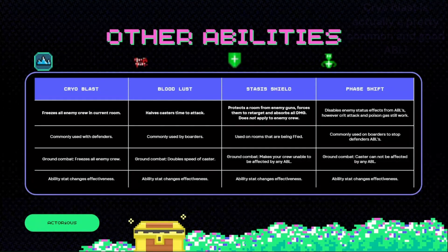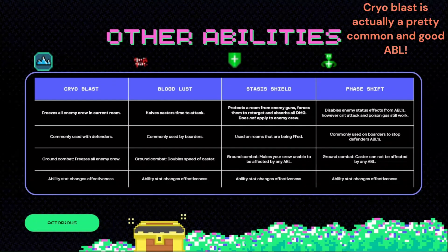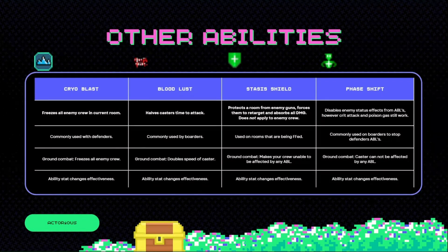Some other abilities — Cryoblast. This is a really good ability you'll find on crew such as Misty Seaball. It just freezes all the enemy crew in the current room. It's commonly used with defenders and in ground combat it just freezes all enemy crew. Cryoblast is quite good because if your enemy sends three boarders into your reactor, you can instantly send in a Misty Seaball, freeze all of their crew, and deal three damage.